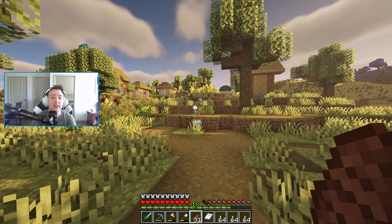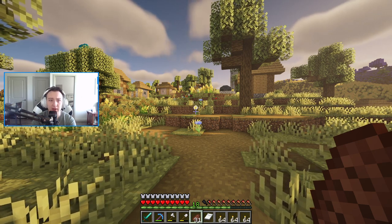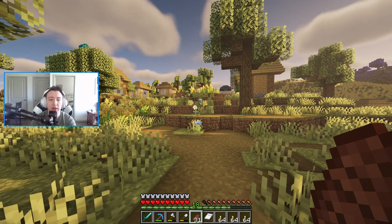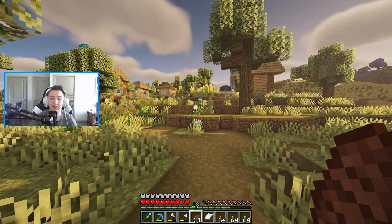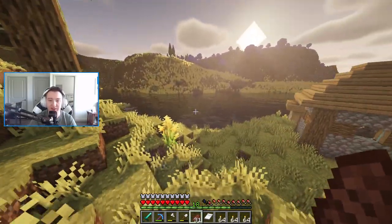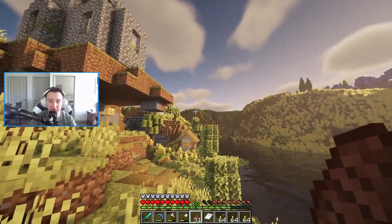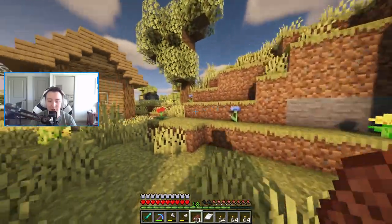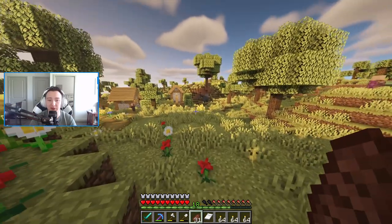Our game plan for today is to construct a train station either back at our base or here, that we can use in a future episode to build a train connecting the two. The land between here and our base is going to be super cool — it goes over rivers. Just look at this beautiful river that crosses over. We'll have a bridge with a train crossing over it, probably coming from that direction into this village. We'll reshape this village a little bit since it has a floating church and things like that.